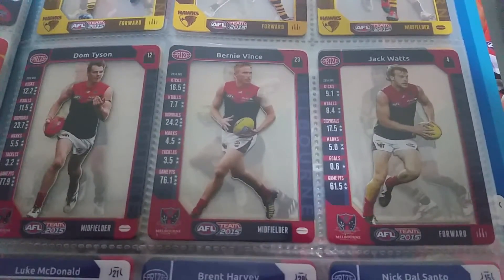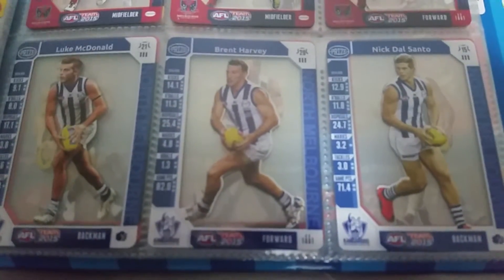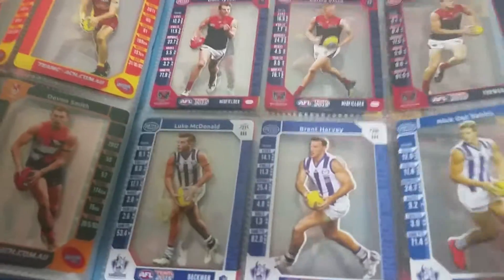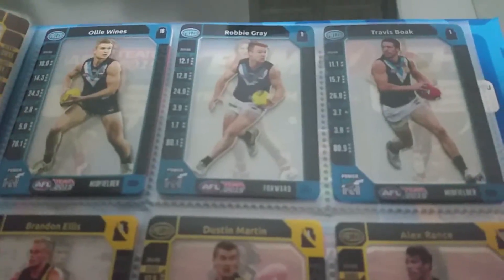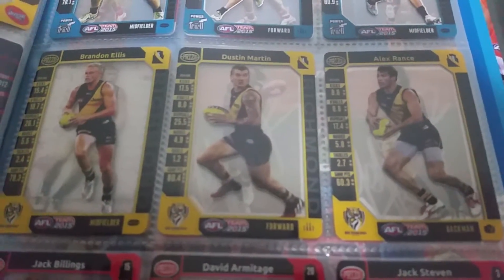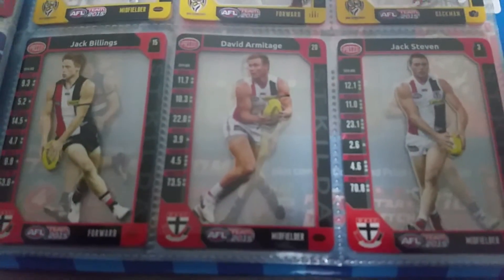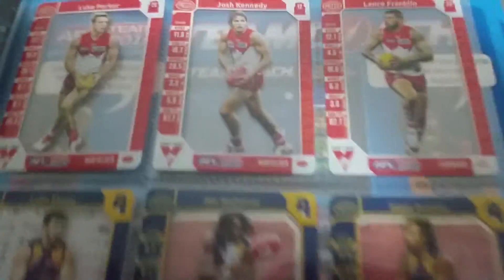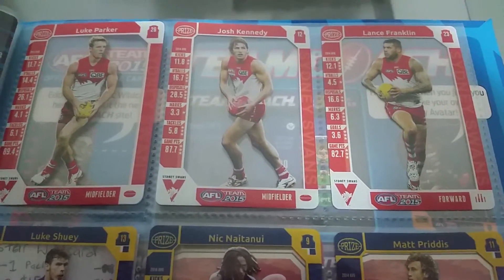Melbourne — Dom Tyson, Bernie Vince and Jack Watts; North Melbourne — Luke McDonald, Brent Harvey and Nick Dal Santo; Port Adelaide — Ollie Wines, Robert Gray and Travis Boak; Richmond — Ellis, Martin and Rance; St Kilda — Jack Billings, Armitage and Jack Gunston; Sydney Swans — Parker, Kennedy and Franklin.